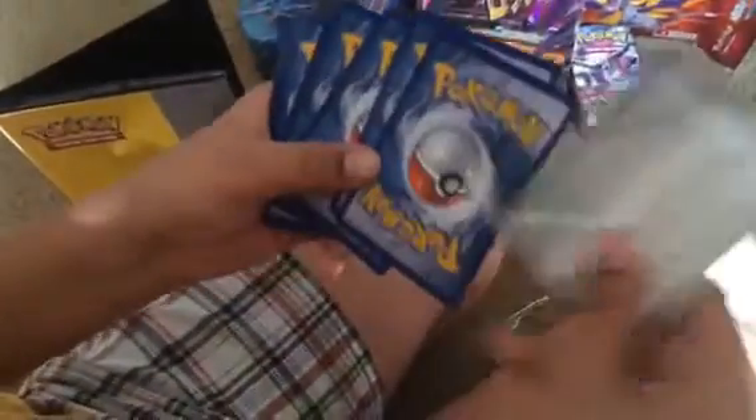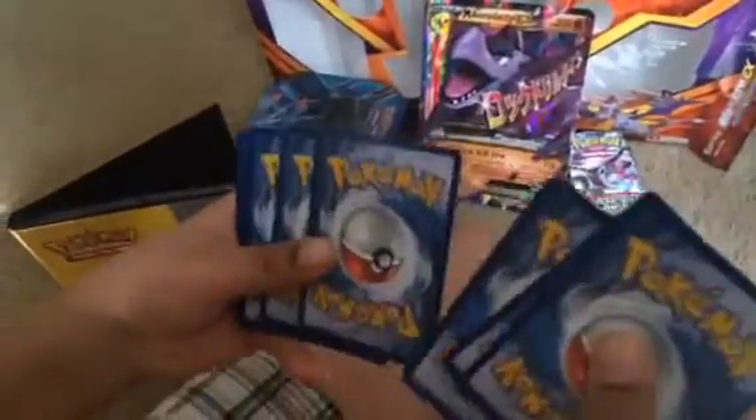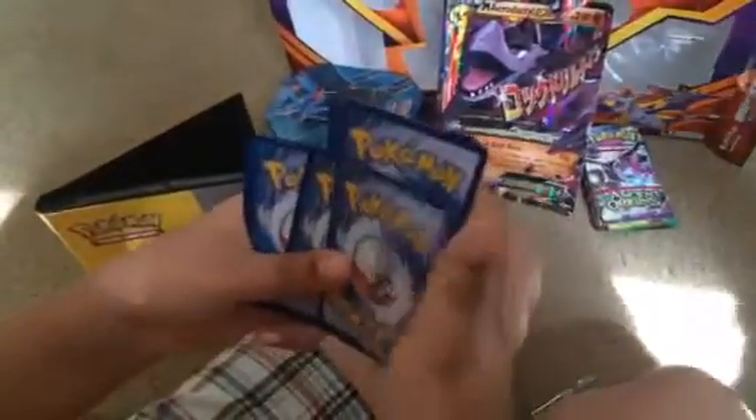So yeah, let's get opening it. Okay, there we go — get all of these cards out. Well, I ripped up the back a little bit, but that's okay. Put this to the side. I only used two sleeves because that's the biggest amount we're going to need. Here's the code card in case you want to unlock something.